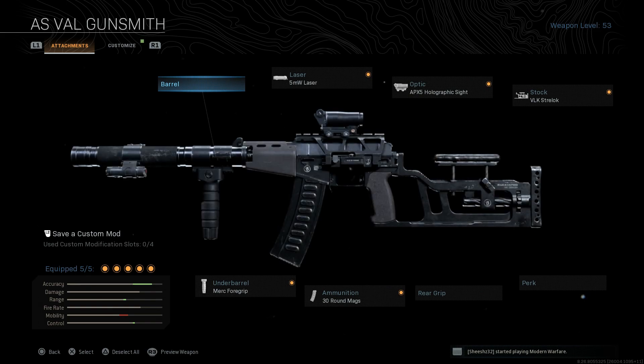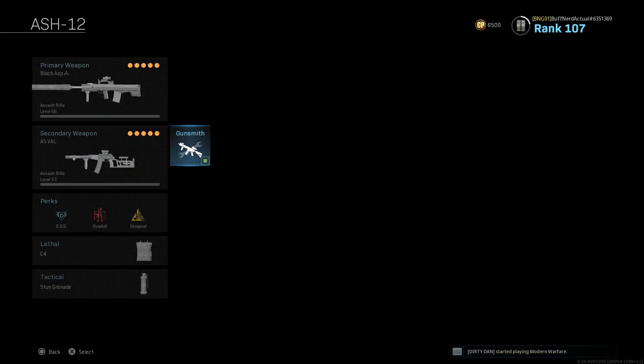The secondary weapon we're going to use here is the AS VAL — I'll be covering this in its own dedicated video. What I'm running is a 5mW laser, APX5, VLK Strelok stock, 30-round mag with SP6 ammo, and a Merc foregrip for the underbarrel. This is mainly built for close-quarter situations — I'm not going to be engaging anything outside 40 meters with this. I'm also running stuns with this loadout.